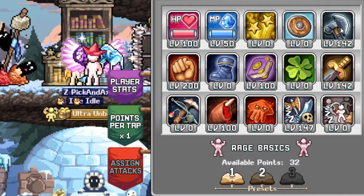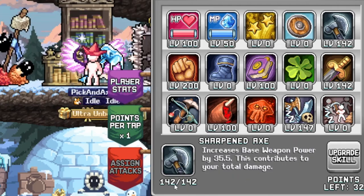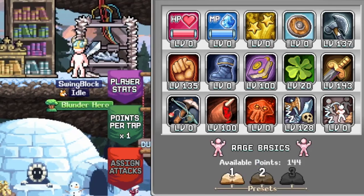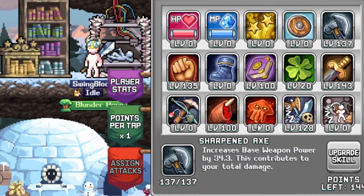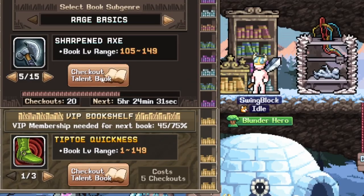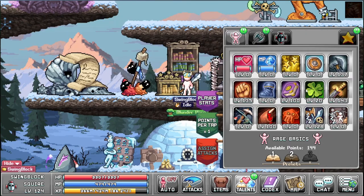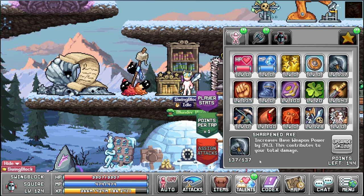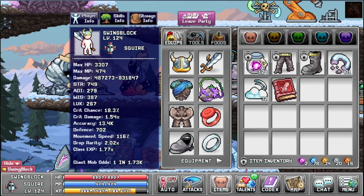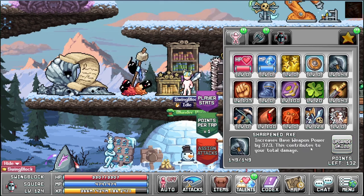So what does the library actually do? Normally you only have a max level of 100, but with the library you can raise it up. Since pick and axe already have pretty good talents, I'm going to use another character. Now we have zero checkouts with only one book on the ground, and we got 149, which is my current max — up from 137 to 149. This removes any random element from upgrading your skills.